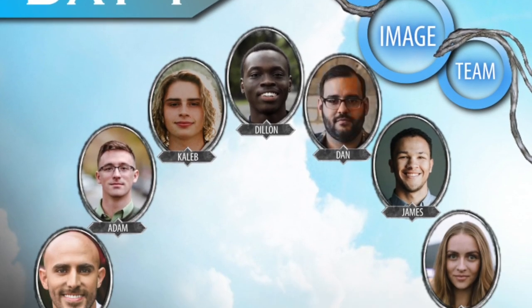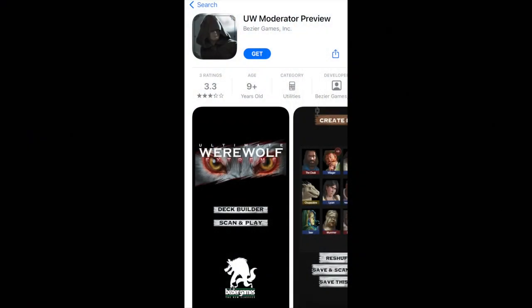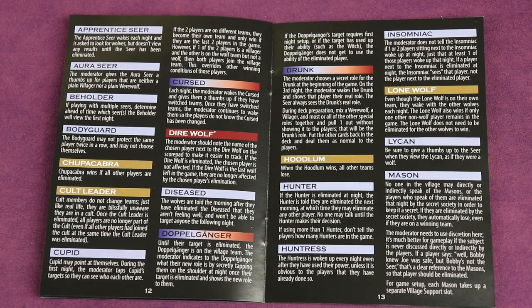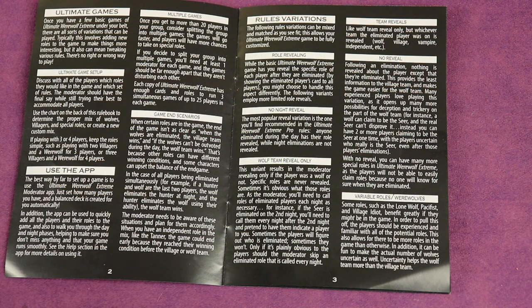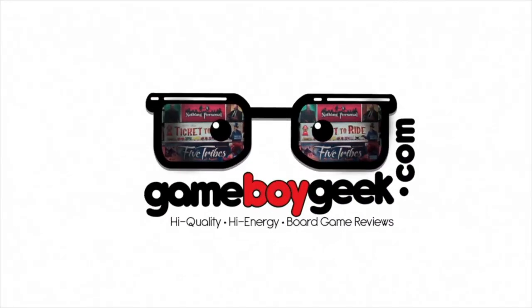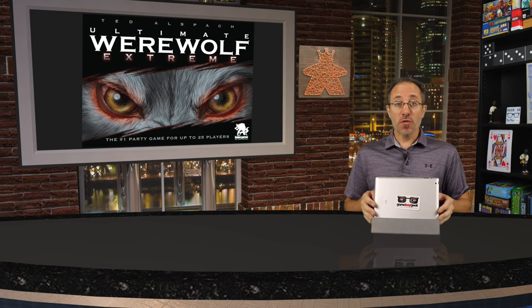We've made a separate video specifically for how to use the moderator app, and the link for that video is in the description below. The rules have extra information about the roles that isn't covered on the cards — that information is useful whether you use the app or not. Also, once you're experienced with the game, on pages three and four you'll see many different rules variations you might want to try out with your group. I hope this helped you dive right into Ultimate Werewolf Extreme. If you have further questions about the rules, I've placed a link in the description — that's the best place to ask, since I'll be notified, and so will Bézier Games.